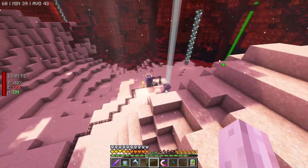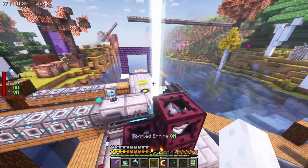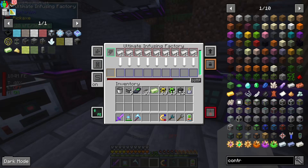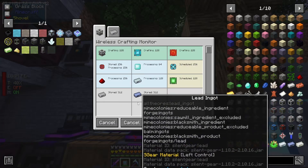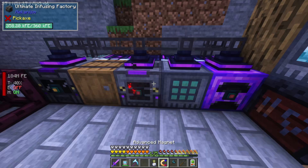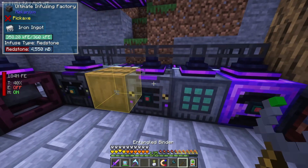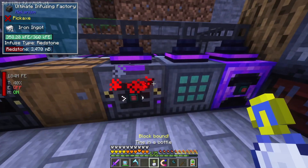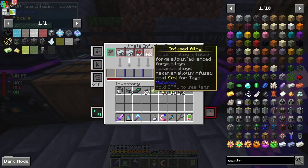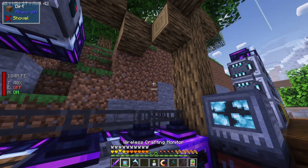Using AE2 for the infusing factory is honestly the play, and I might change our system to fix that. It is doing stuff - it's just not being reflected anywhere, but as you can see it's working. It's just got a lot to churn through. We can help it out with some time in the bottle to speed it up. If we really wanted to, I'd entangle this guy so he's getting extra power, and then we can speed this up even faster. Beautiful.